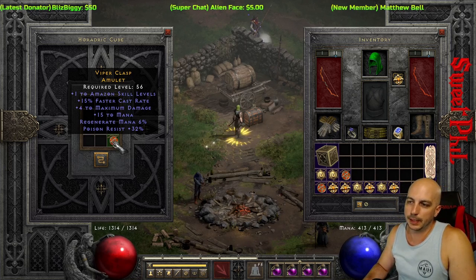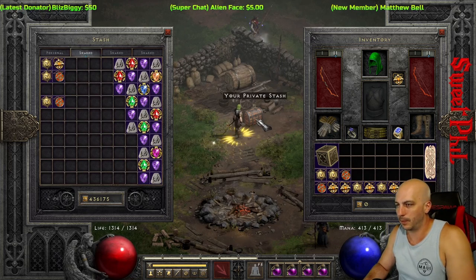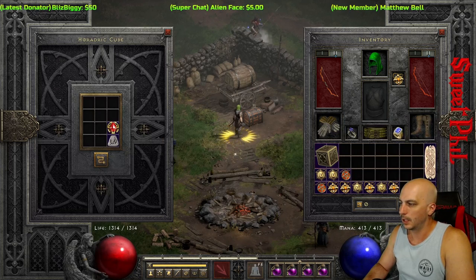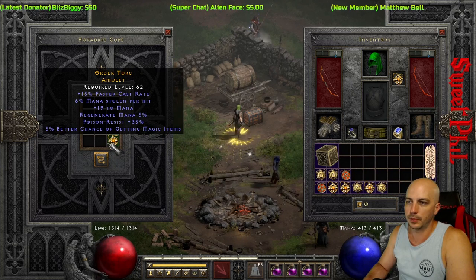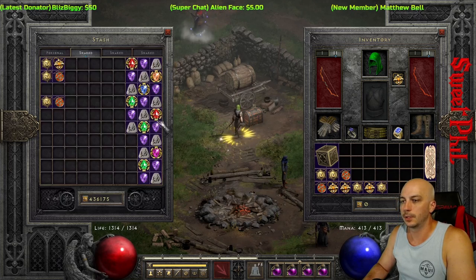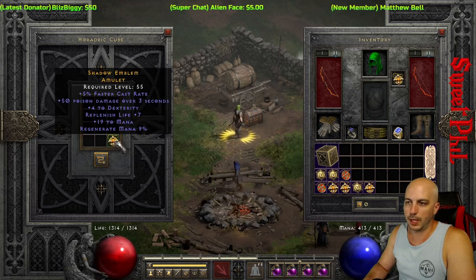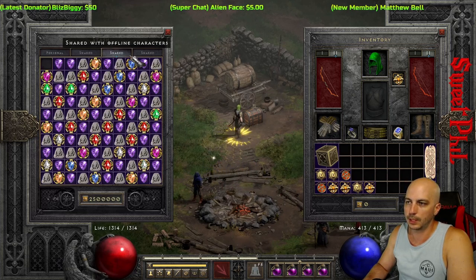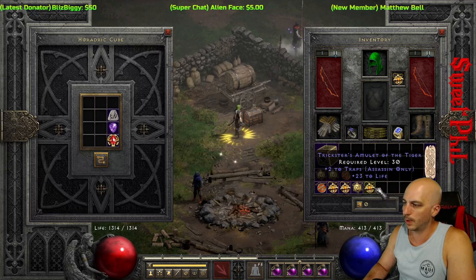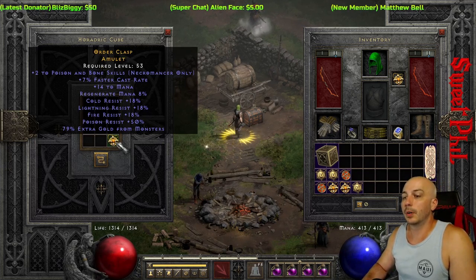This one got 15 FCR though — that's too bad. 15 FCR, that's gonna be another one I hang on to if it's the best I got for now. Nothing crazy. There's another 15 but no skill on it, so go ahead and toss that. It's tough to get it all to roll together. It really is — it's all a numbers game. The more you do, the better the opportunity.